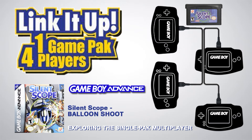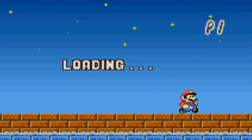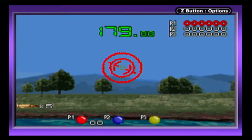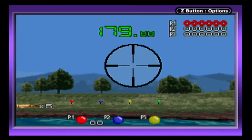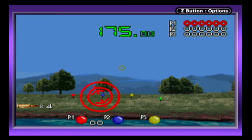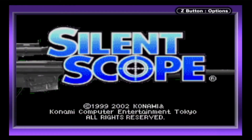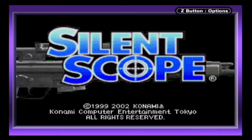This is Single Pack Link. Instead of rescuing hostages and murdering terrorists from hundreds of yards away with a high-powered rifle, players will instead murder the hell out of innocent balloons in Silent Scope's Single Pack Link mode called Balloon Shot.